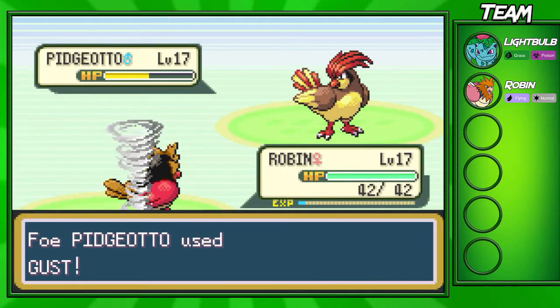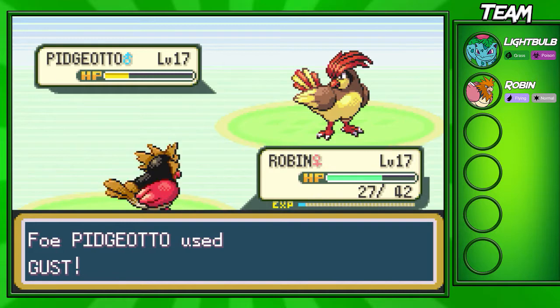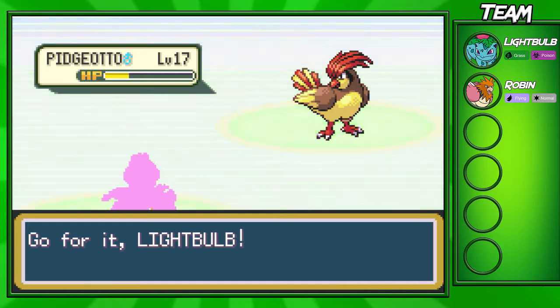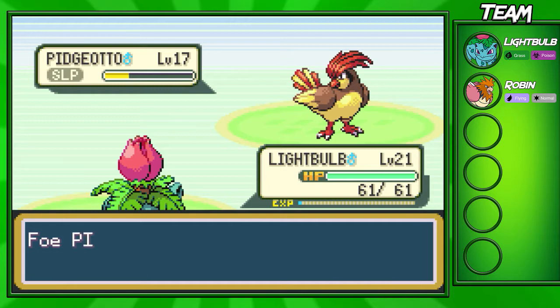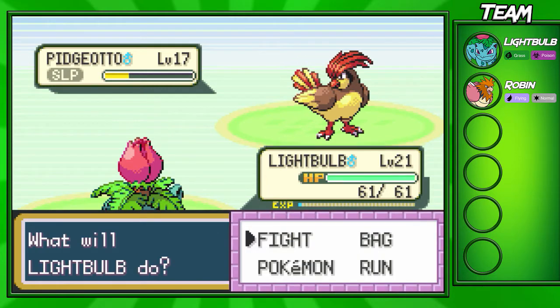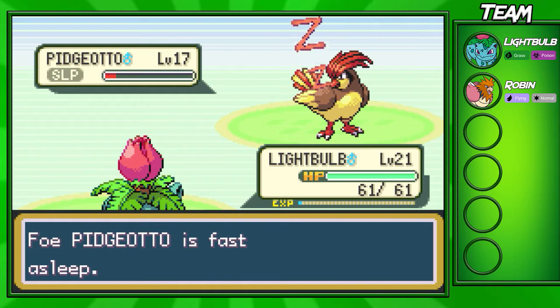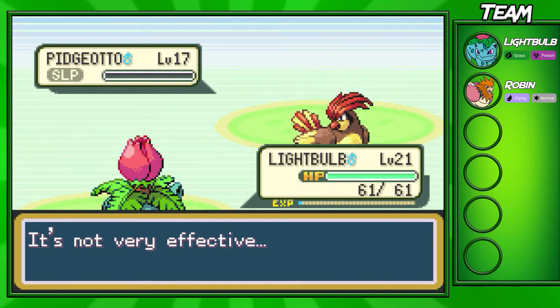Lightbulb can easily take care of him by just putting him to sleep. This is the hardest Pokemon we're going to go through, and I need to take him out with Robin. I'm not confident my Ivysaur will be able to do much. He's going to go for that Quick Attack — I always forget the computer is actually smart sometimes. But it doesn't really matter. Lightbulb should be able to take him out. I'm going to go for Sleep Powder — we hit it, which is super nice. We aren't going to take him out with one Vine Whip, so we need two turns. Vine Whip number one won't take him out but the second one should. He's still going to be asleep, because Sleep lasts at least three turns. Vine Whip — and we take out the Pidgeotto.